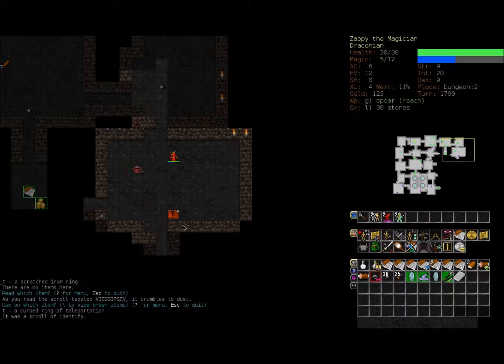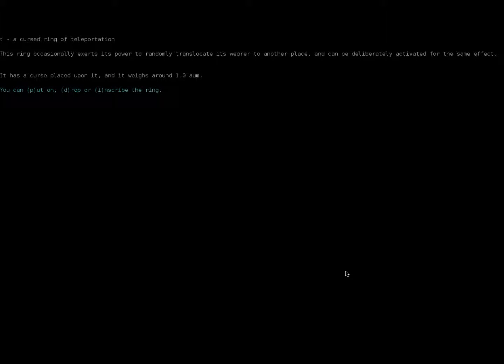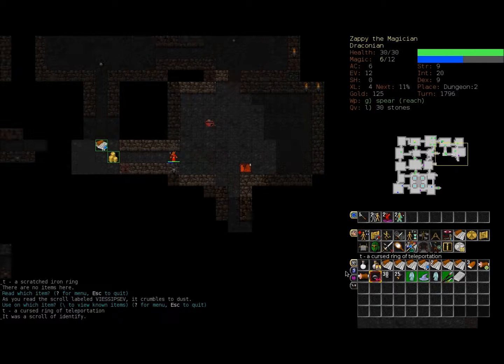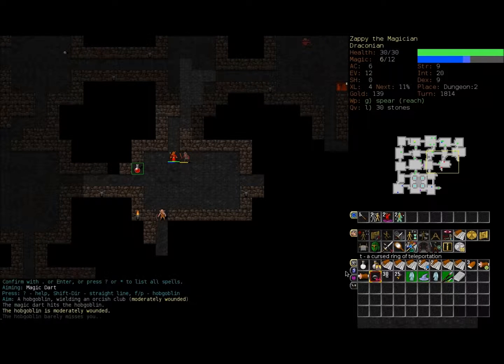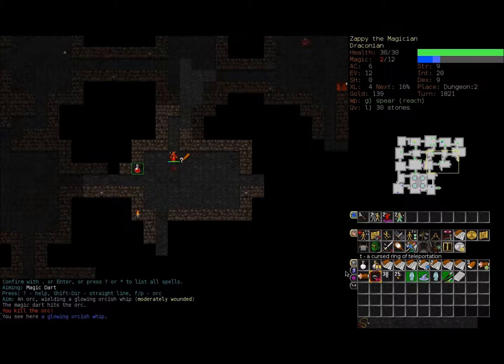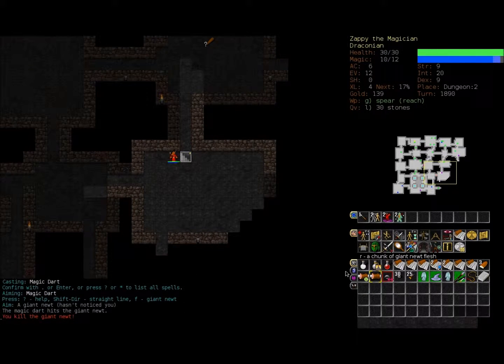It's a cursed ring of teleportation, and it was a scroll of identify - that's awesome. Cursed ring of teleportation - let's learn a bit more about this. It's a ring that occasionally exerts its power to randomly translocate its wearer to another place, and it can be deliberately activated for the same effect. It has a curse placed on it. I don't think I'll put it on just yet. Oh look, there's another scroll of identify - back up to two scrolls of identify. I don't want to wear it just now, but I'll maybe use it if I'm in a bit of a pickle and need a fast way to get out of something.